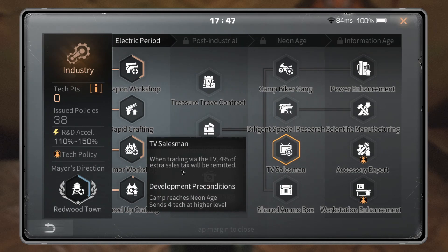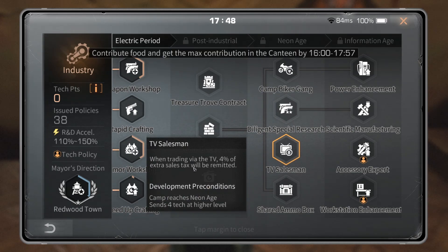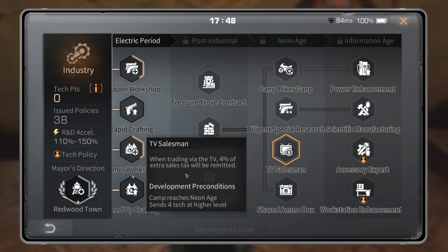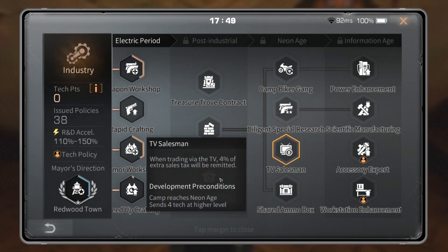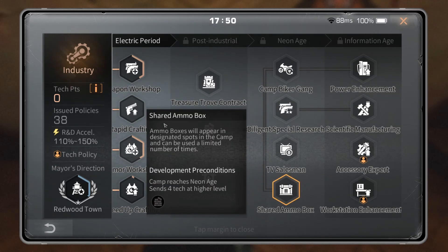TV Salesman: when trading via the TV, 4% of extra sales tax will be remitted. This is very similar to a nature tech that reduced the tax by 2% — this one reduces it by 4%. No matter what you do, you are still wasting gold by paying a tax at all. Please just go buy your items at trade city. Do not use the TV and do not waste your resources to save some tax while still throwing away gold.